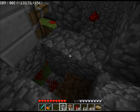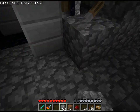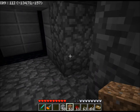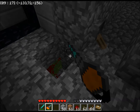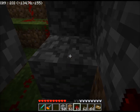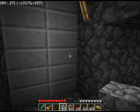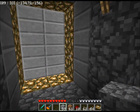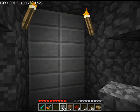It took approximately a full stack of redstone to build the entire side. If you used six pistons on both sides, or four pistons on both sides, then that cost would change a bit.